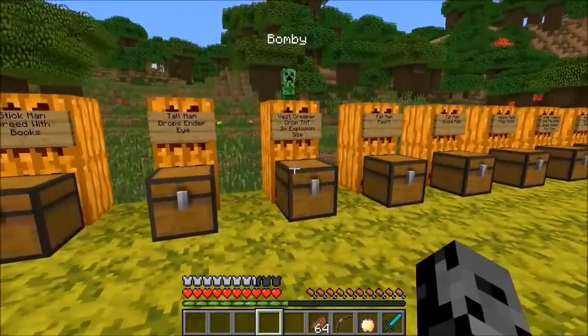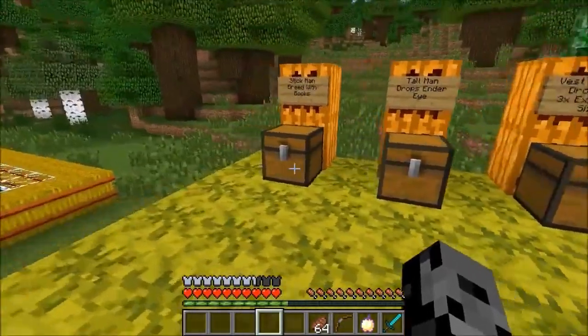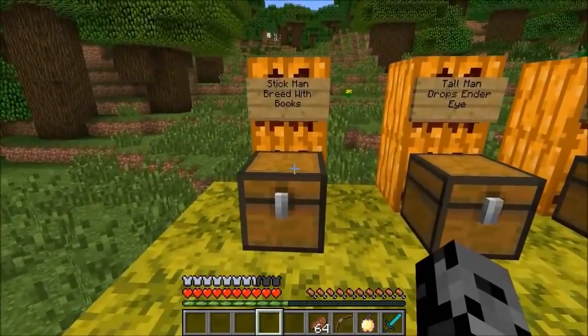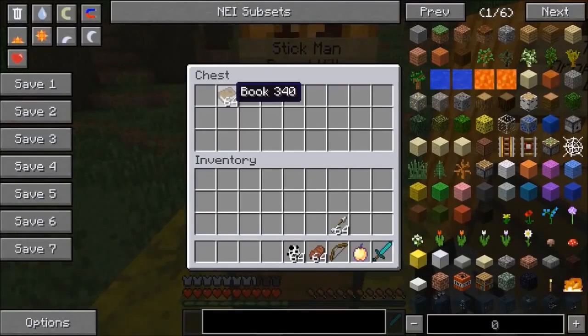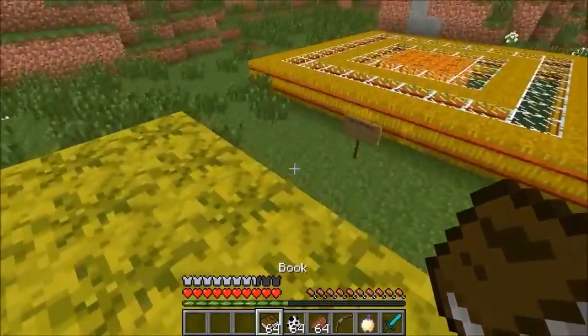So yeah, Bami has made some really weird friends. This mod has been out for a while but it was just updated and it's actually pretty cool, but some of the textures are weird as hell. We're gonna get started with the Stick Man, and you can breed him with books.